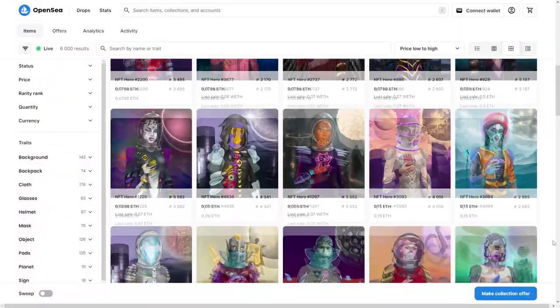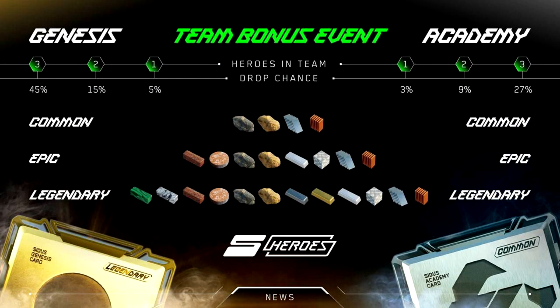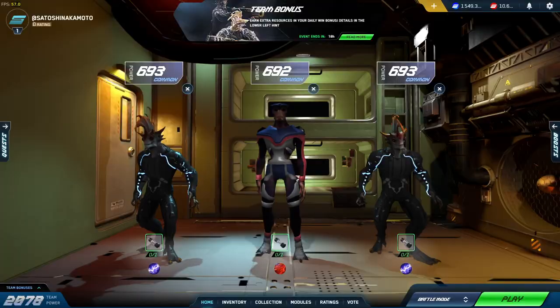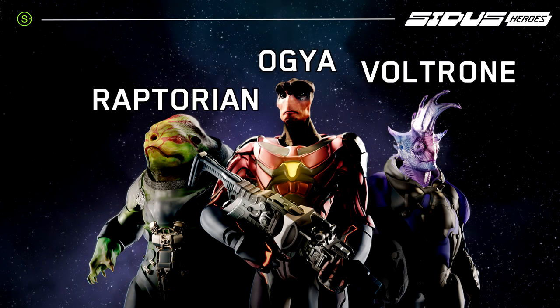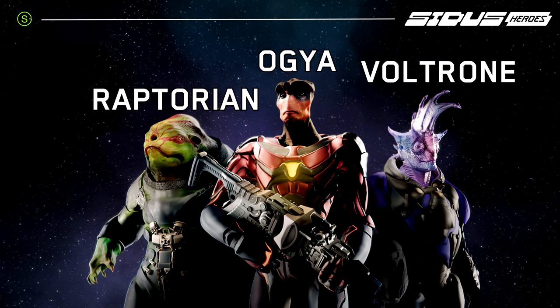Firstly, you need at least one NFT hero card, which can be bought on OpenSea or from right inside the game. The cards differ from each other in their rarity, and the value of the resources you receive for victories depends on the rarity of your cards. Fights in Needum are 1v1, 2v2 and 3v3 — the more heroes you have, the more resources you will acquire if you win. After purchasing a card you will need to select your fighter's race. There are 3 races on Needum: Raptorion, Ogia and Voltron. Each race has its strong and weak points, and you can combine your fighters and use different tactics to win.